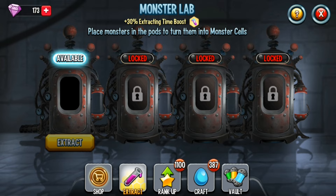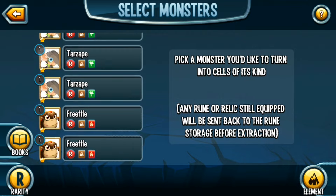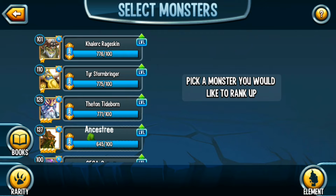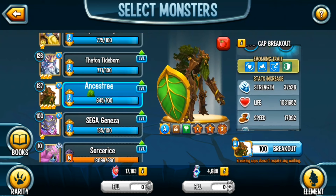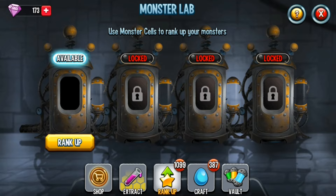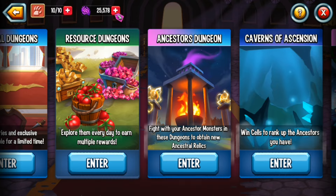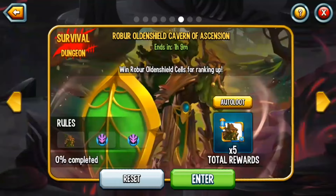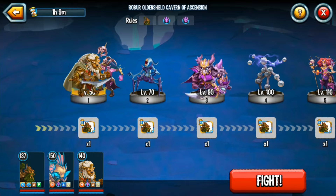I'm going to put in a field to extract, and I might pick some to rank up just now that I've not done for a while. I'm five cells away from Robert Open Shield. I could go and get the last five cells of it in this video. So I'm going to do these and get rank 5 Robert Open Shield, and then that's all from this video.